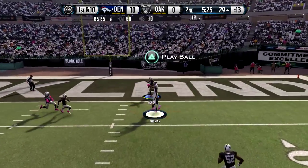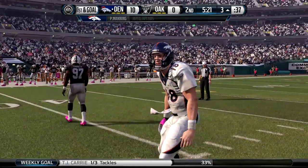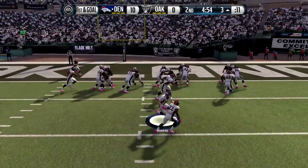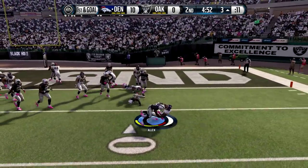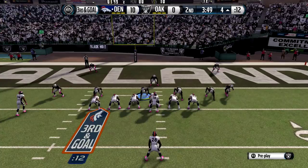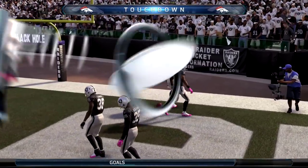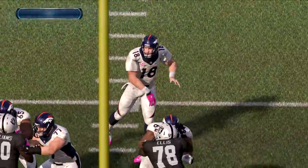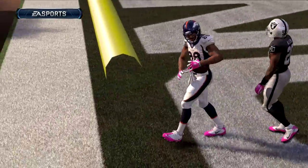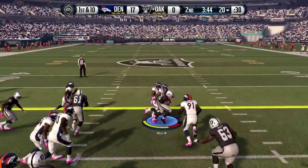Manning now, play action, throwing it down the field — what a catch by Demarius Thomas. That puts Peyton Manning at 10 receptions and over 100 yards, and it was an incredible catch, getting him to the 3-yard line. CJ Anderson can't punch it in. 2nd and goal at the 5, handing it off to Monte Ball — not going in. 3rd and goal, Manning throwing it over and Demarius Thomas has a touchdown. It is 17-0 Denver here in Oakland. They are absolutely crushing the Raiders. This is what I didn't want to happen and we are going to have to fight back.